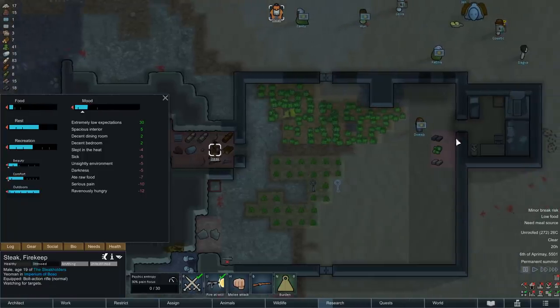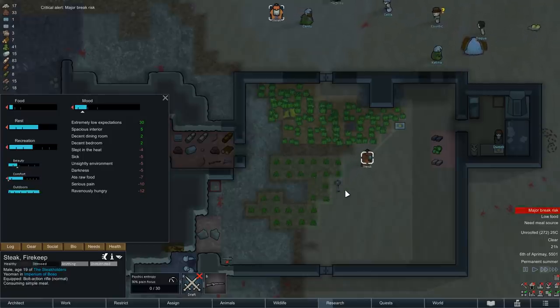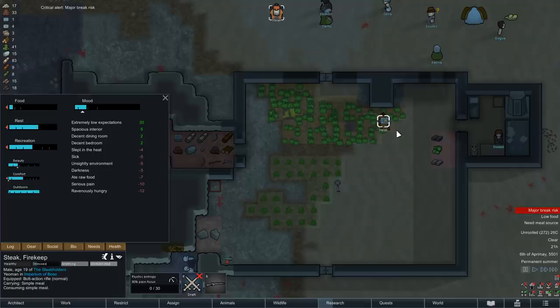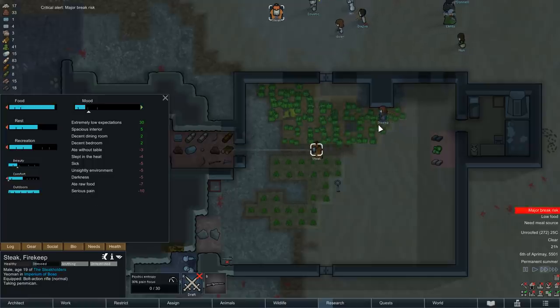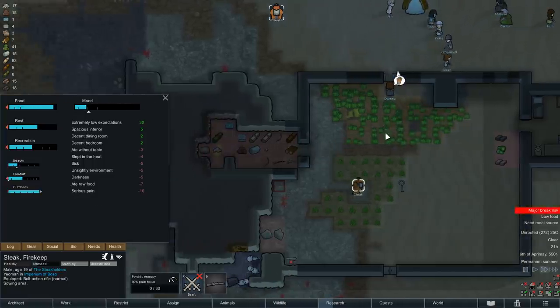If we simply click on the stool he's about to use, he will drop the meal he's currently carrying. I think this has to do with the task being temporarily disrupted, but let us simply consider it a tribute paid for the use of our furniture. And with the hoopstone ring now moved out of our potato field, we will even accept eating without a table.